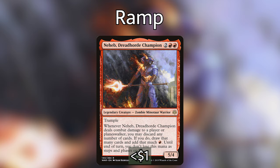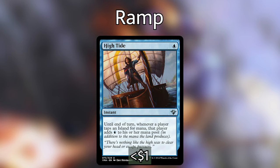We're also playing High Tide — one blue mana that says until end of turn all Islands produce an additional blue when tapped for mana. This is super useful because we can use that mana from our Islands to keep wheeling and discarding cards.